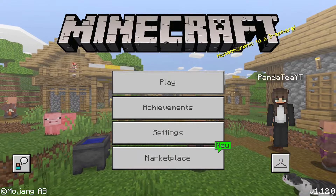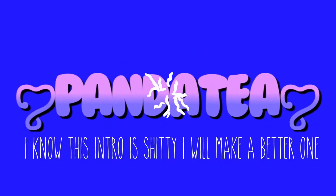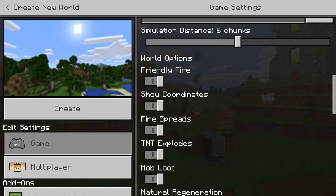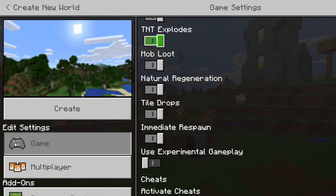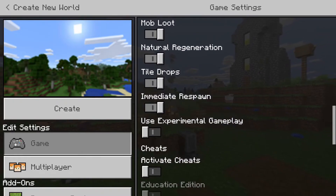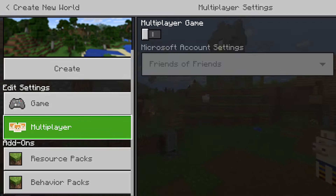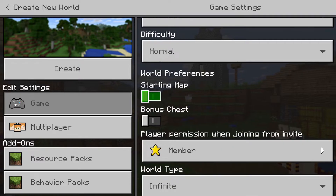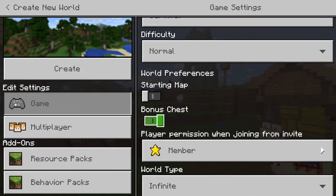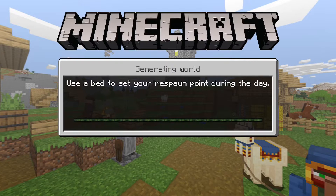Let's just get into the video. I have turned on show coordinates and immediate respawn — it's so much easier because you don't have to worry about clicking the respawn button. I have turned multiplayer off because this is going to be a private world. I'm going to turn on bonus chest because it helps out a little bit. Let's create the world — it's not gonna have a name, I might change it later to 'let's play series' so I don't get my worlds mixed up.